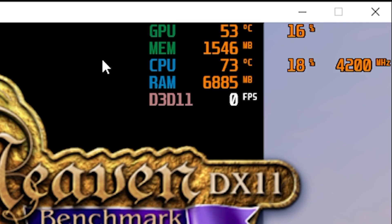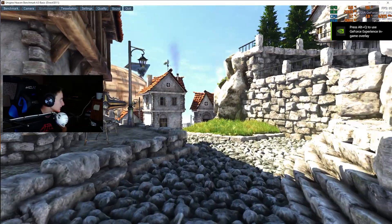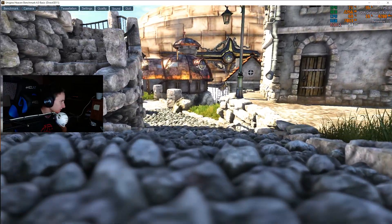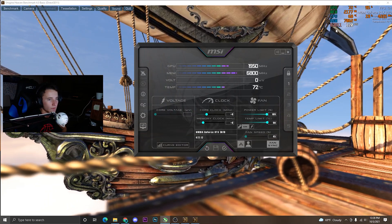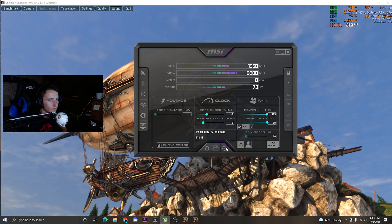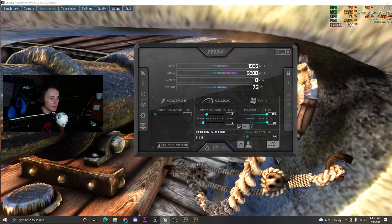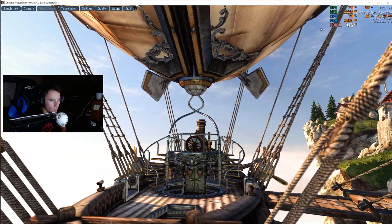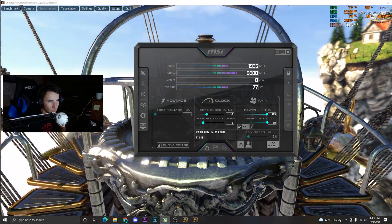Once you're in Heaven, don't click the benchmark button — just leave it running. Open MSI Afterburner and start adjusting sliders. As you can see we're getting about 120 FPS, though it changes with each scene. After applying settings we're seeing around 103 to 130 FPS. You can't fully notice the gains just from power draw since it's not yet using the full power potential.